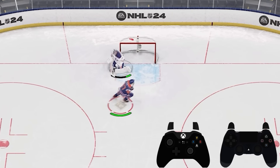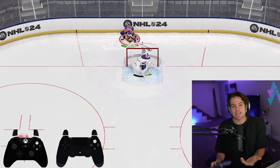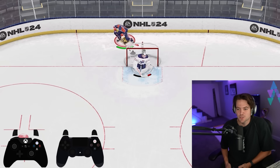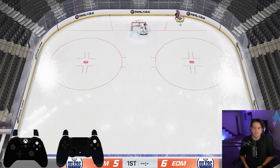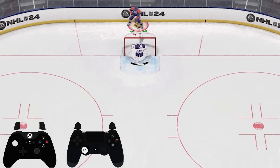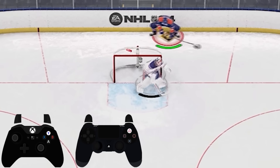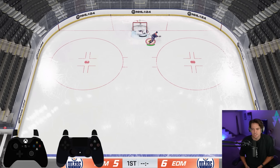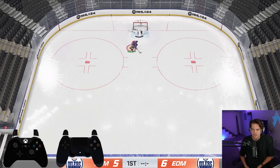If you want to be like Trevor Zegers and chuck it behind the net, hold Y and tap RB. It works best when you can sit still behind the net. If the defense is in a good spot when you come behind the net, you can cancel the Michigan by tapping LB — that's going to let you instantly get out of it. So if you're starting to be too predictable, you don't have to commit to that Michigan every time.